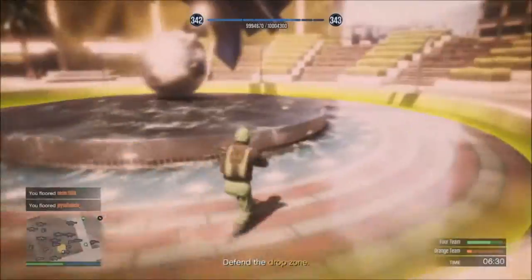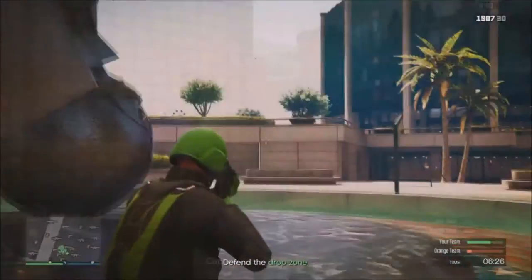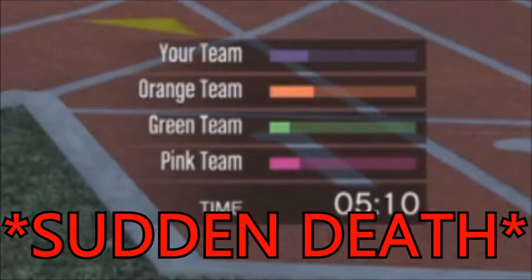Within this game mode, I want to teach you the basic tips and tricks. To start off, you have your team gauge. You need to fill up this gauge as quickly as possible. If not, you and your teammates will enter what is known as sudden death, and that's the last thing you want.